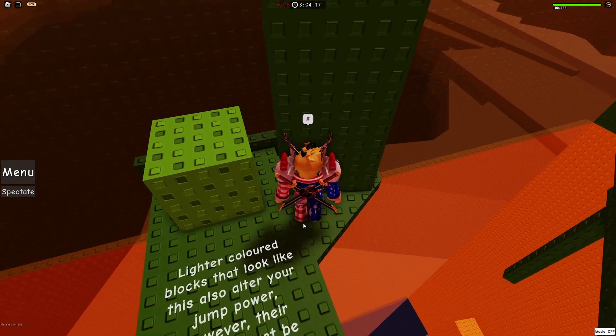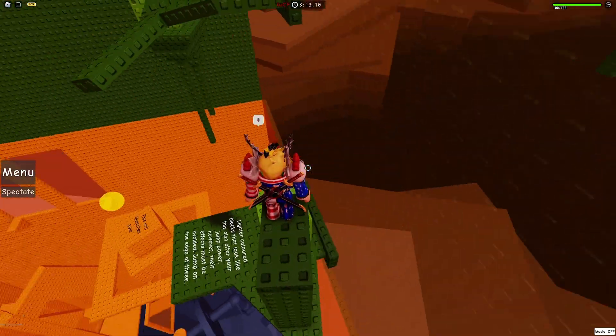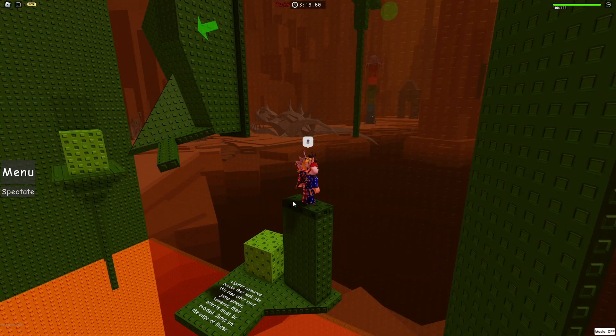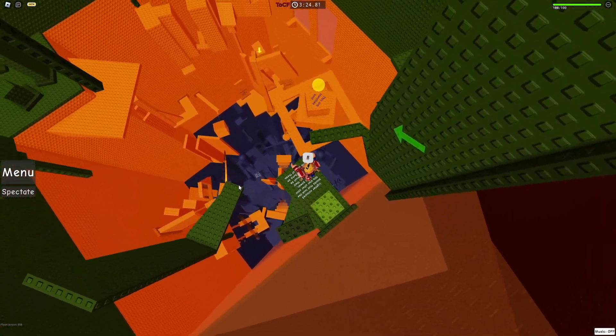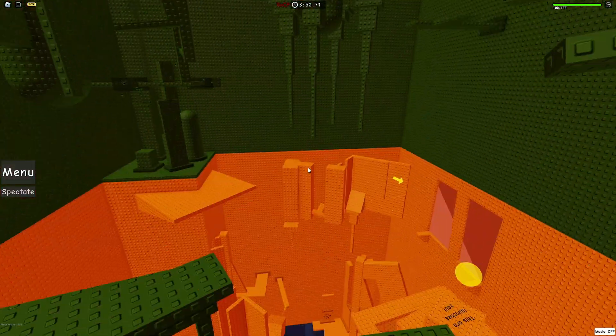Jump on the edge of these. So it's like a Minecraft slime block. This gives me no jump. Jump on the edge or just jump immediately when you come in contact with them. That makes sense. So how do we get from here to here? Is that even where we're supposed to go? There's no way that's possible. That's not inland, that's universal. Oh, that was universal down there too.